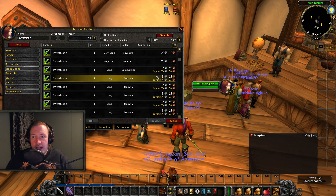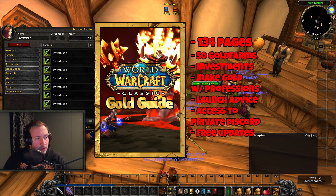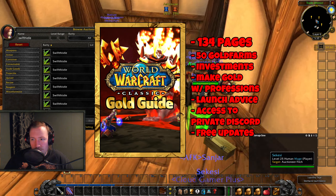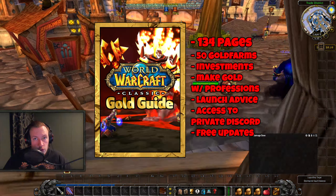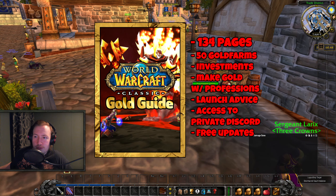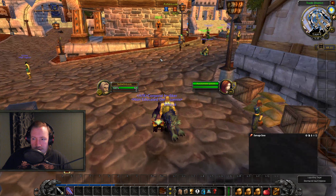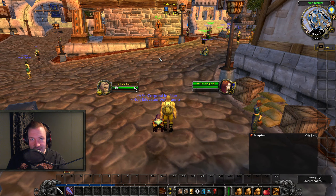That's the farm — really simple, really easy, and way more gold per hour than I was personally expecting. If you want access to more farms including early access and exclusive information, check out my Season of Discovery Gold Guide linked in the description below. It contains 134 pages of gold making info, more than 50 different gold farms, and we've had 17 early access videos in Phase 1 already — with more coming in Phase 2. Thank you for watching, and I'll see you again very soon.